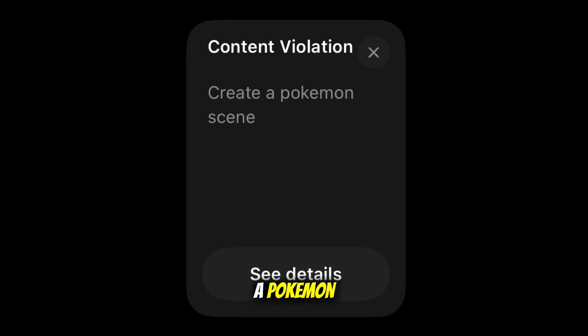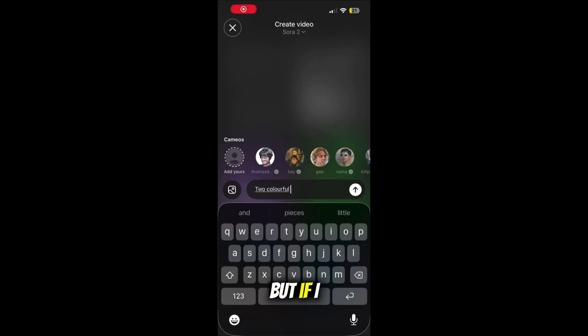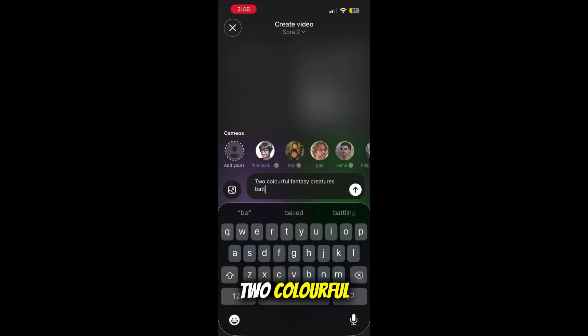If I type 'create a Pokemon battle scene,' it'll get blocked. But if I type 'two colorful fantasy creatures battling, anime style, one shooting lightning, one shooting fire' — this is what the result will look like.